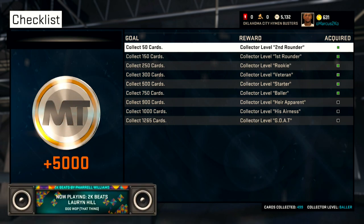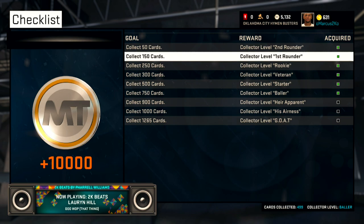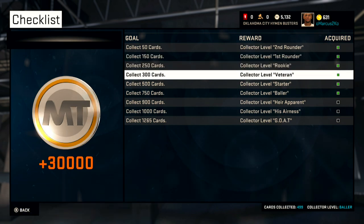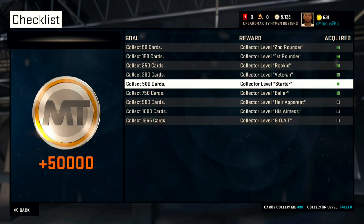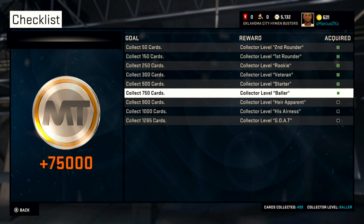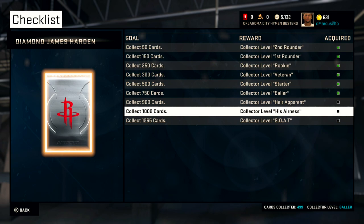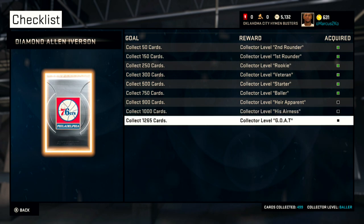So first of all, do not sell your players when this game first comes out. Unless there's an MT glitch going around where a lot of MT is spread out and you got these very rare players that you want to sell, then yeah, go ahead and sell them. But what you want to do is sit on those cards you pack, sit on those cards you buy, don't quick sell them, don't put them on the auction, because in NBA 2k16, collection rewards are returning.